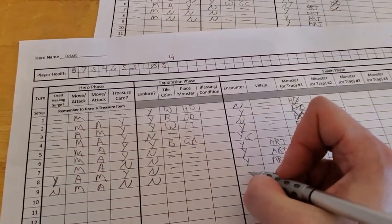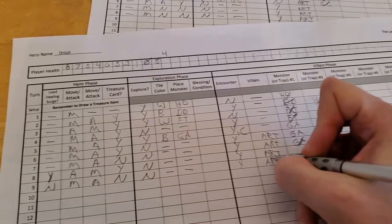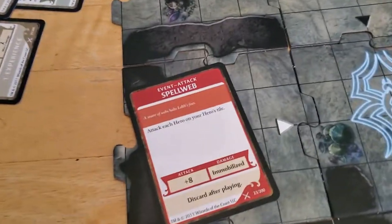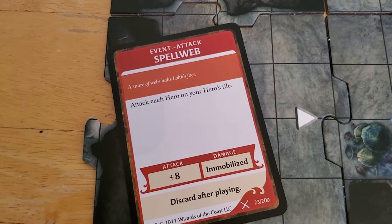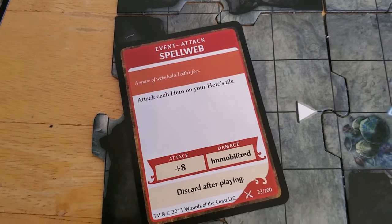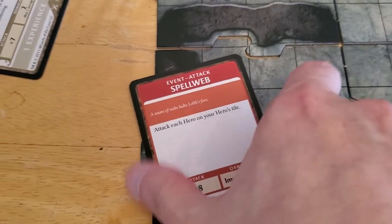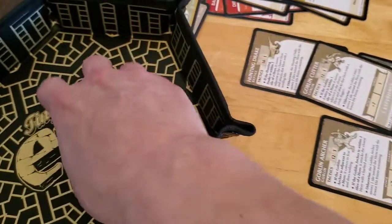So we have an encounter, and then Artemis activates. If the encounter's terrible, we'll cancel it. The card says attack each hero, so we'll go ahead and play this out because it doesn't do damage, it just immobilizes us, and that's fine. So, Spell Web, plus 8, and it's only going to affect Drizzt.